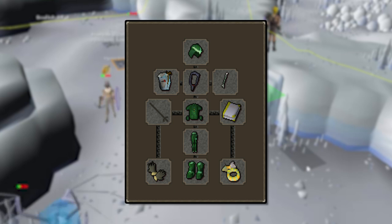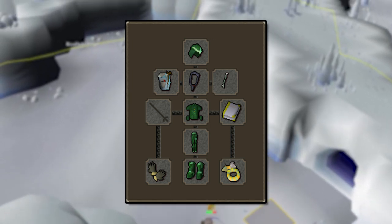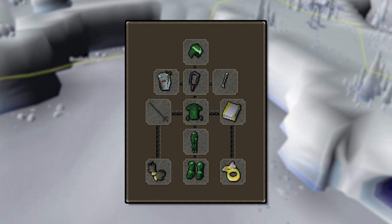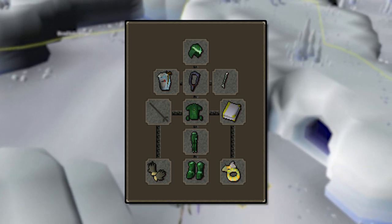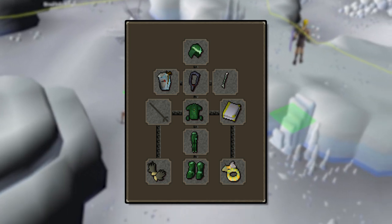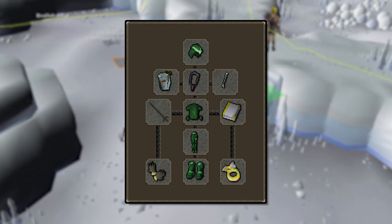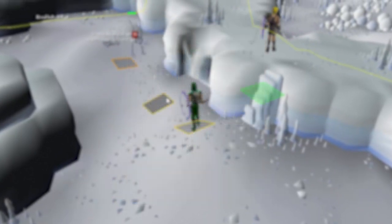The gear setup is the Guthix d'hide set, including everything but the vambraces, which we're replacing with barrows gloves — you definitely want to use those over vambraces. We're also using Ava's assembler, which requires Dragon Slayer II. Diamond bolts (e) are the ammunition of choice. We're throwing in a book of law because you can safespot the wyverns once they become unaggressive. Switch to the book of law for a little more ranged attack bonus, plus an archer's ring imbued. This setup is pretty easily affordable.